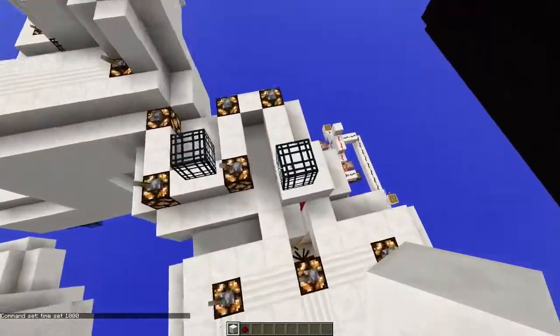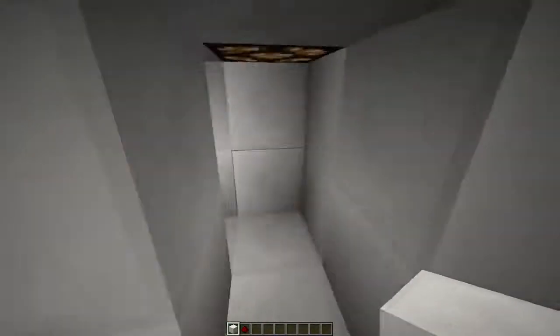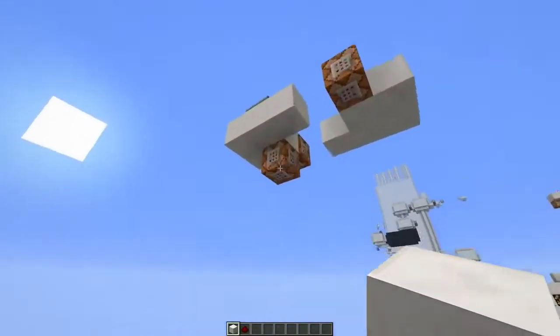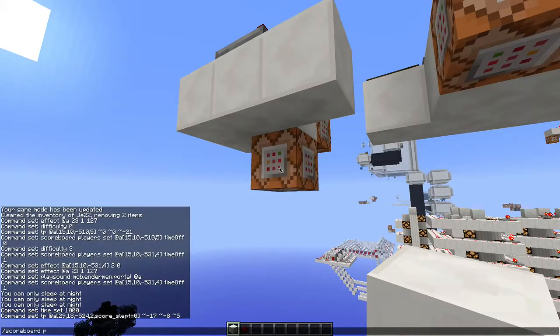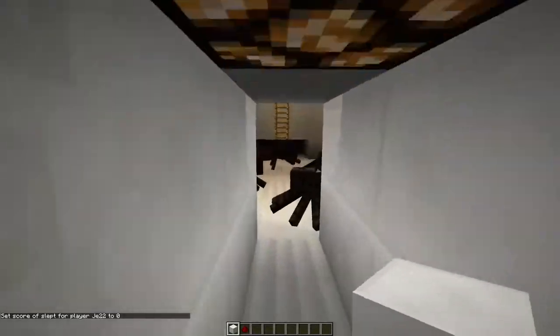Also, what it does is make sure that when you use creative mode to get over here, or you're just pro and manage to pass by those spiders, you'll be teleported back to the beginning. I didn't get teleported now because you'll only get teleported back when your score 'slept' is set to zero. So let's do: player set slept zero — and now I should be teleported. Yep, and now I'm back over here.